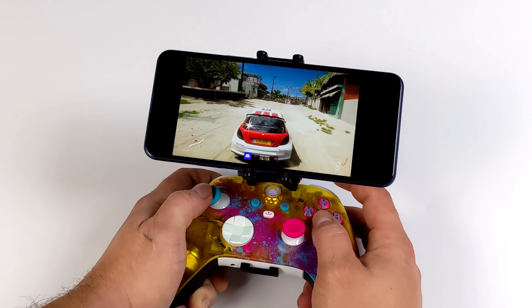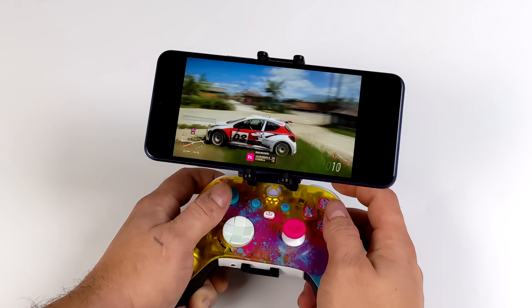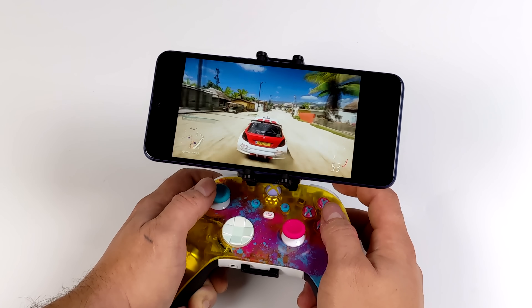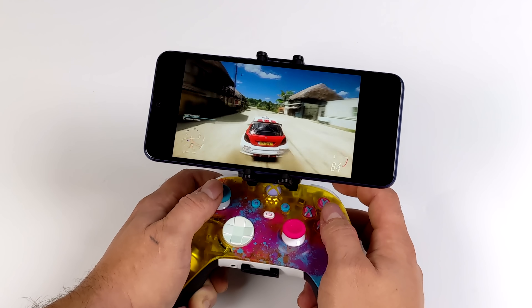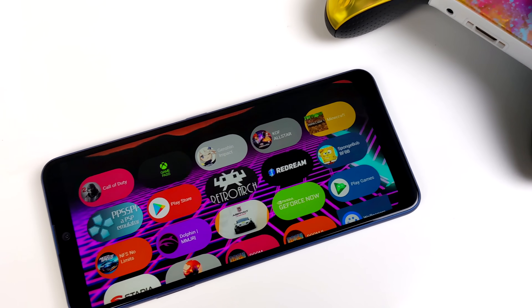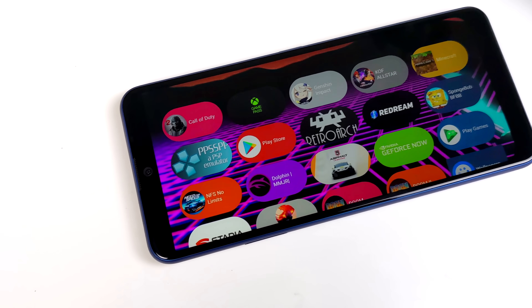Keep in mind we also have access to Google Play — this will do Call of Duty Mobile, Genshin Impact at low settings, and if you want cloud gaming like GeForce Now, Stadia, or Xbox game streaming it does have AC Wi-Fi built in. I'm really happy to see these more powerful phones being released much cheaper on the prepaid market. We were stuck with dual-core and quad-core Snapdragons for so long, and just getting one of these MediaTek Dimensity 700s in cheaper phones is really awesome.